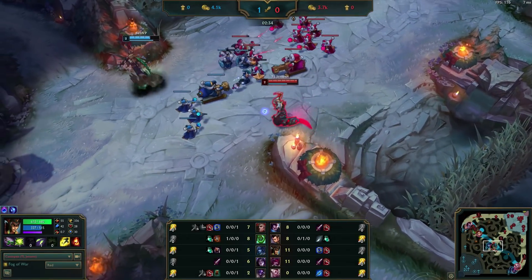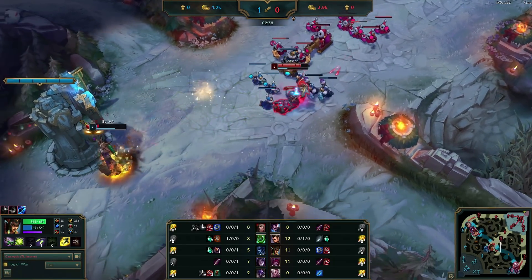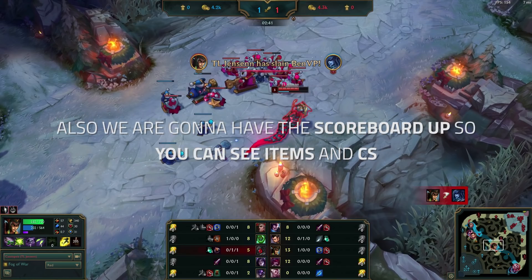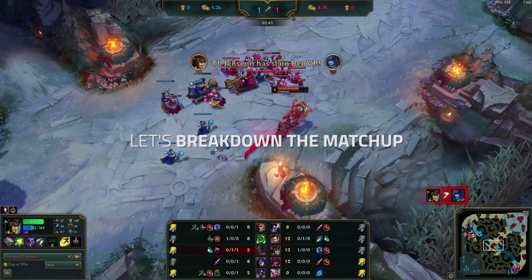Hey everyone, this week's video is going to be a little bit different because we're going to be putting a lot more focus on the enemy laner, since they get destroyed by Jensen on a smurf in low diamond. A lot of the mistakes made are very common in all elos diamond and below, so everyone can benefit. Also, we're going to have the scoreboard up so you can see items and CS, especially since items played a bigger role than usual in this game. The concepts in this video apply to almost any mid lane champion, so don't worry if you don't play the ones here. Let's get started by breaking down the matchup to create a game plan for both players.